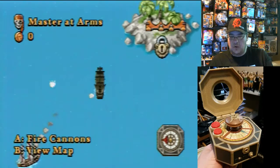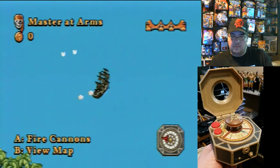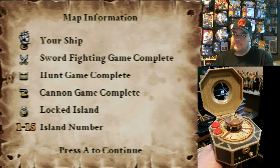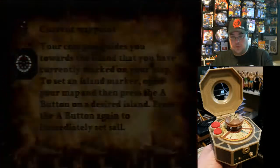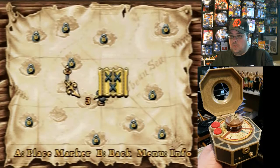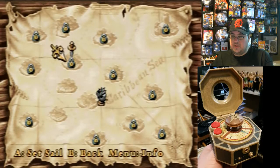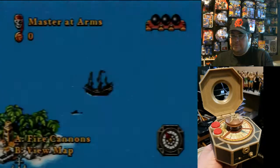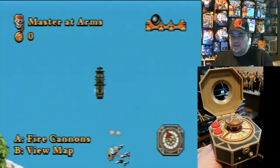Okay, so you fire from your left side — that's interesting. There's the map. This looks like... where am I heading? I'm going ahead. There's a sword. Let's just place the marker there and go there. That's cool — that little compass there. I just sunk a ship.